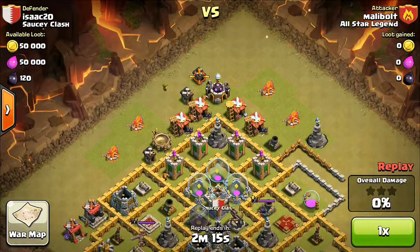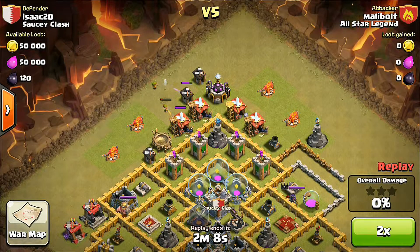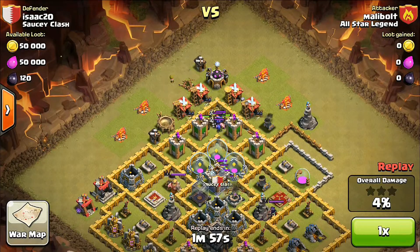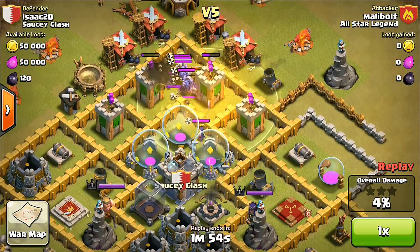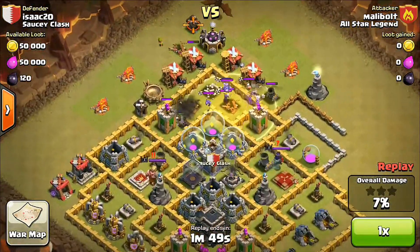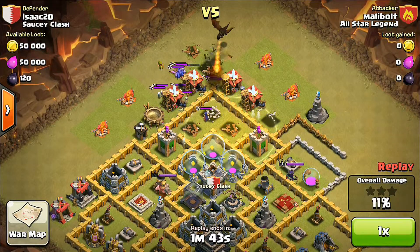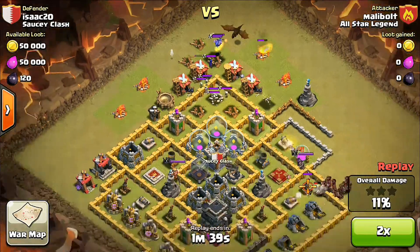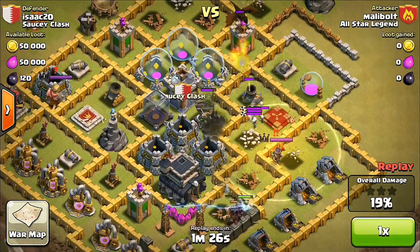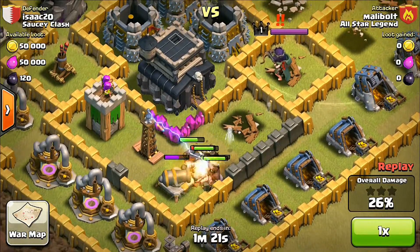In number one, we have Malibu who is attacking E-Sec 20. Malibu is using a hawk rider, wizard, and some archers — a really good strategy, as hawks are fast, archers are fast too, and hawks attack in groups. From the latest update, they now take double damage from the giant boss, which is really not good for them.